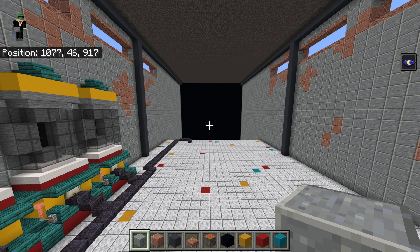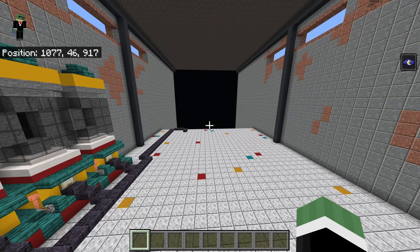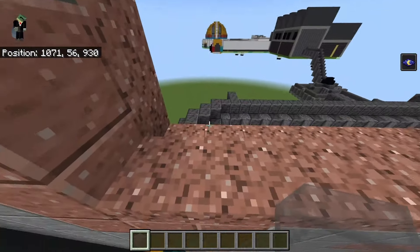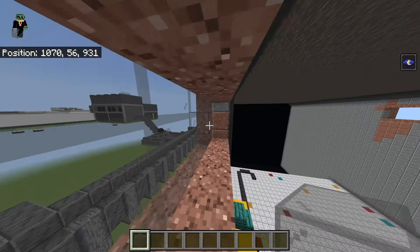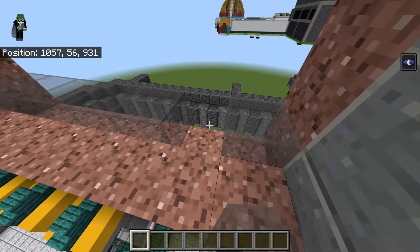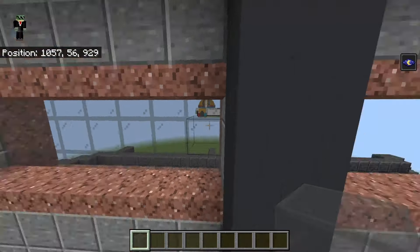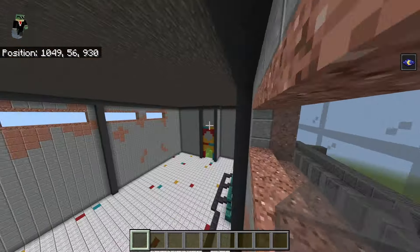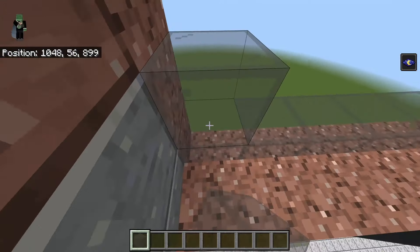Clear inventory - we're going to do the main feature of this room. First, get out gray stained glass and fill inside each of the windows, a block back from the surface, with gray stained glass. Don't forget to do both sides - it's kind of an important part of windows.